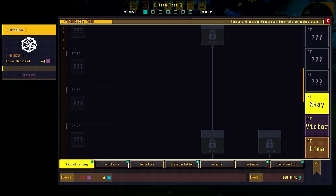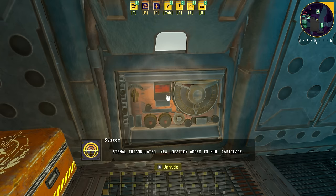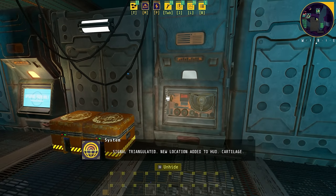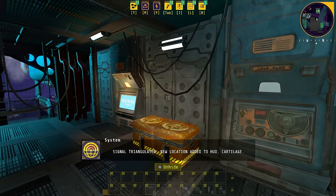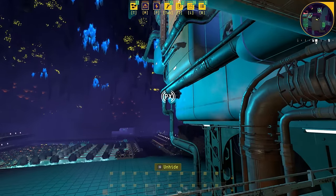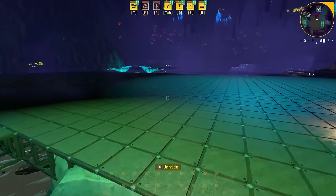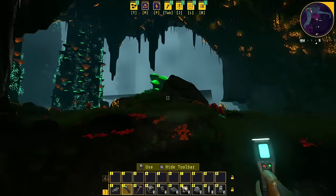I think we might have to go to this X-Ray thing, so we will probably do that. And for the last couple hours, this has been beeping at me. Signal triangulated. New location — Cartilage. That doesn't sound like an X-Ray, but the symbol says PX, so that has to be X-Ray, right? Yeah. And here we go.